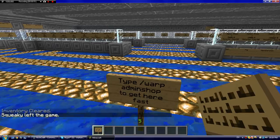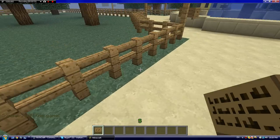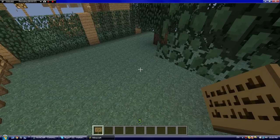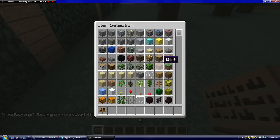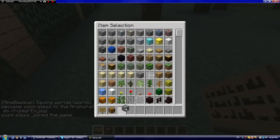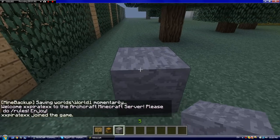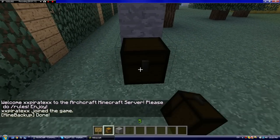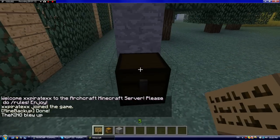So just get a sign, and I'll place it here next to my house. Then we go with a chest, and some blocks like this. First, you need to put a chest and a sign on top of it.